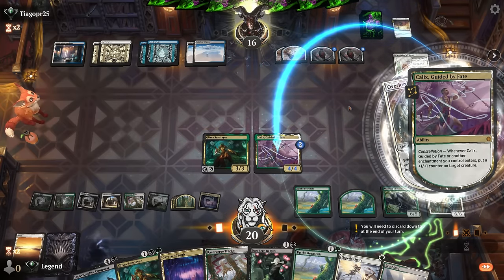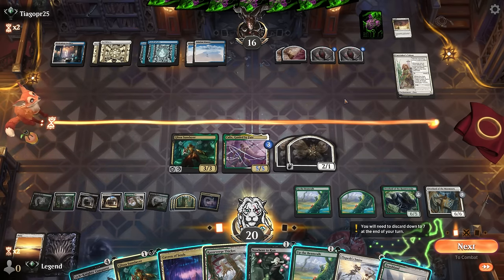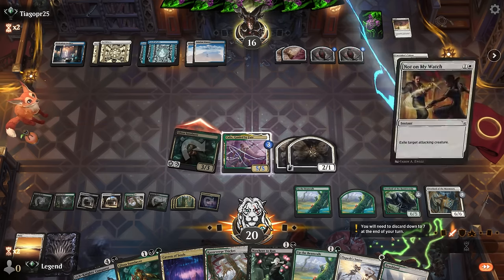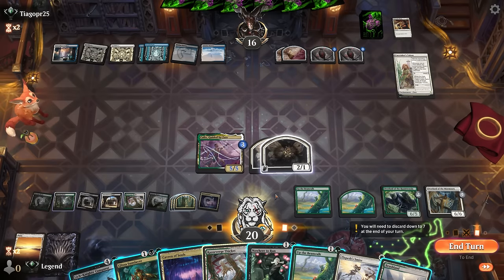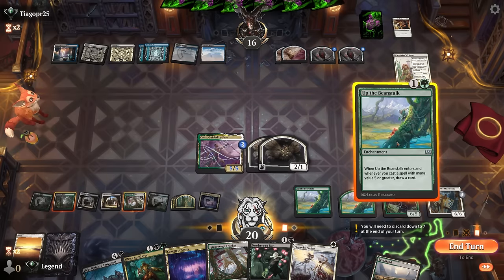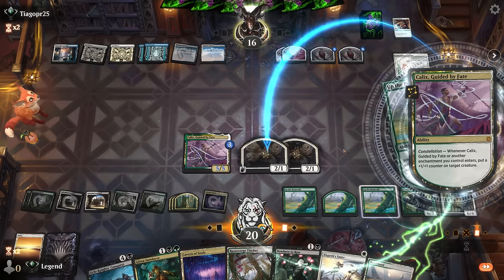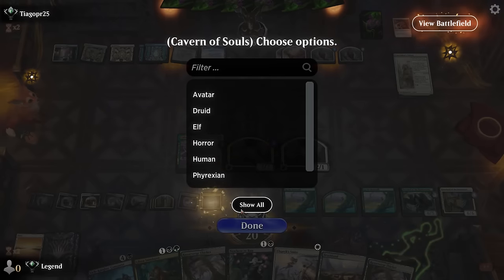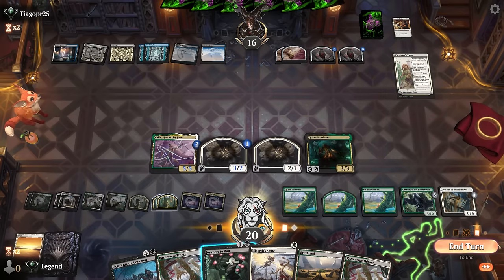Let's just send in Glissa — I could shrink their token with Nowhere to Run, but I expect them to have removal that exiles attacking creatures. Not on My Watch — that's fine, so Glissa is exiled. Can play another Glissa and another Beanstalk to diversify our threats. Glissa can be counterable right now, so let's make it uncounterable with Cavern of Souls and pass the turn.